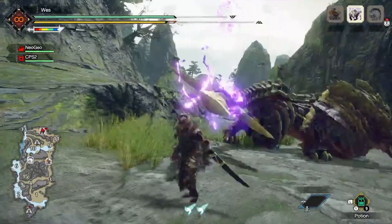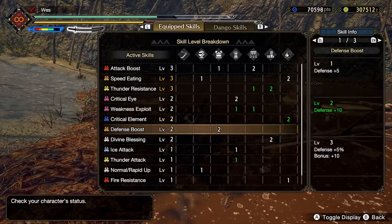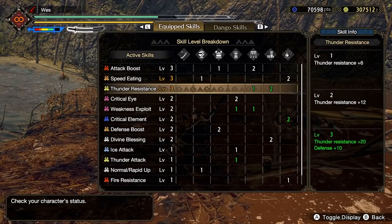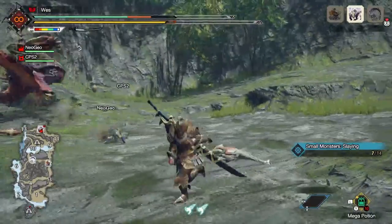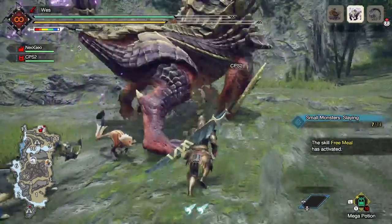For defensive skills, you can look out for Divine Blessing, which is a chance to reduce incoming damage. Defense Boost can increase your natural defenses, and the various elemental resistance skills will increase your resistance to that specific element. Speed Eating will allow you to consume Mega Potions at a much faster rate, decreasing your vulnerability time while healing.